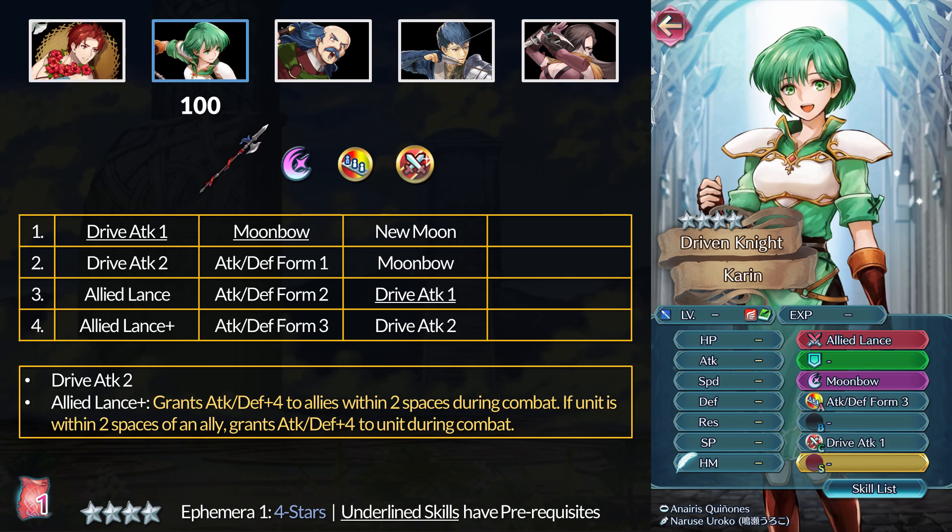The most recent demote from slightly over a year ago is Karin. At 4 stars, she has Moonbow and Atk/Def Form 3 — that specific form is on a couple of Heroic Grail units if you want another way to get it. At 5 stars, Karin has Drive Attack 2; Echidna has it at 4 stars if you have her. For her weapon, the Allied Lance Plus grants plus 4 attack and defense to allies within 2 spaces and grants the same stat boost to the user if they're near allies as well — basically Joint Drive Attack and Joint Drive Defense combined. Mostly a support-based lance if you want to buff nearby units.